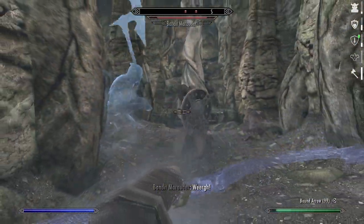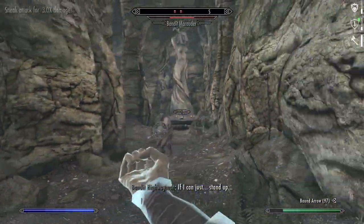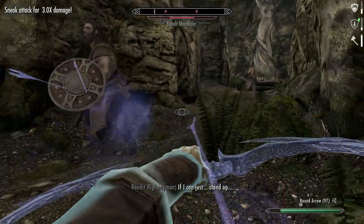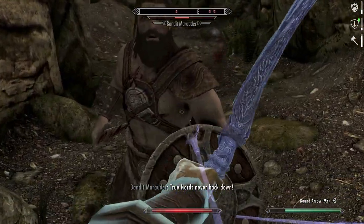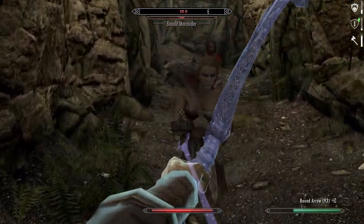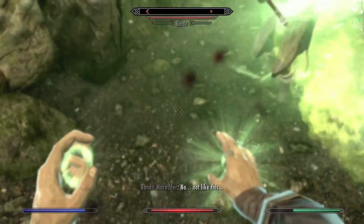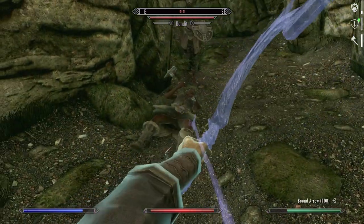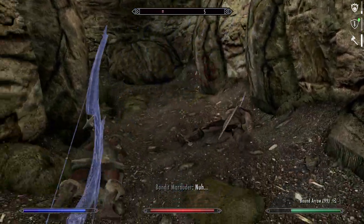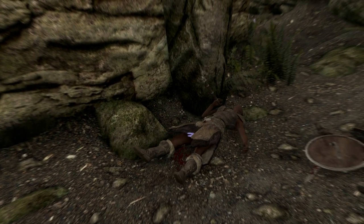The Atronach Stone is a wonderful choice for the finished character, granting even more free Magicka and spell absorption to stack with the Atronach perk — which would also mean choosing a Breton over a high elf. I decided to go more with the roleplay concept of a stealthy necromancer and use the Ritual Stone instead. The attribute ratio is 50/50 health to Magicka, resulting in a total Magicka value of around 400 at level 50.